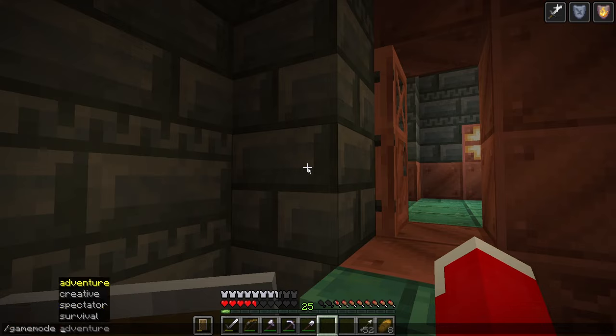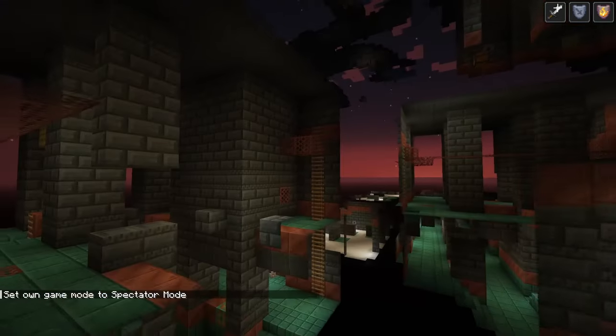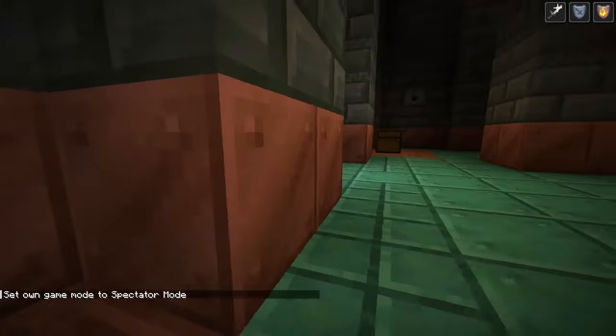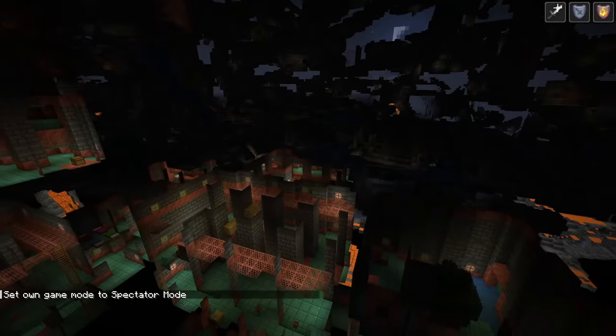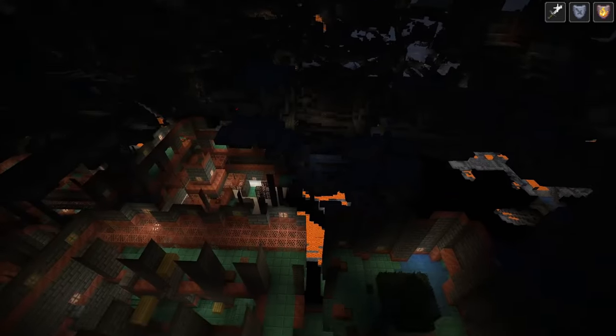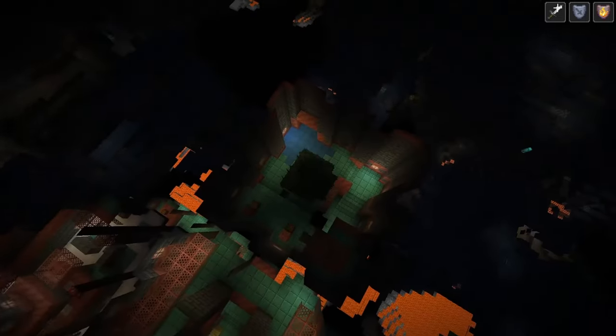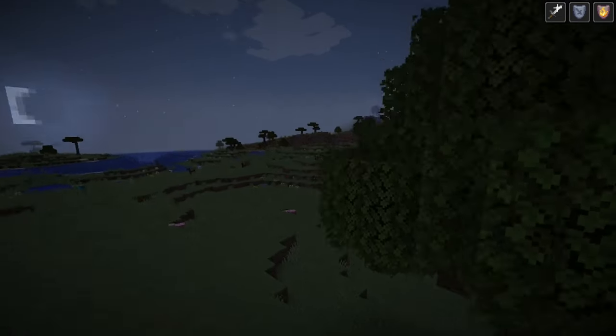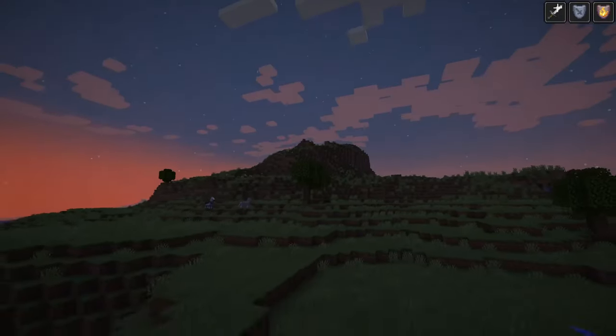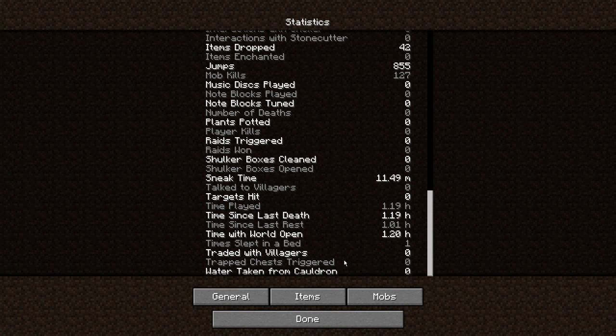I'm actually just going to go round in spectator mode to make sure we got everything done. You can see how large these trial chambers actually are — they are massive. They span a huge area. I think this is meant to be the starting point, and if I go up to the surface there's a large oak tree above, but there's nothing actually on the ground to indicate where it starts — I really think there should be.